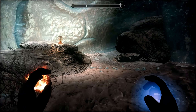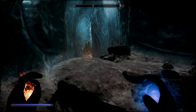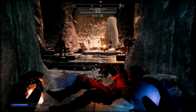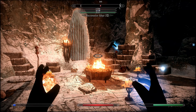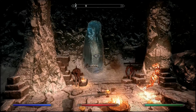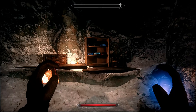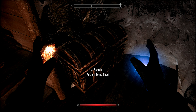Another necromancer and skeleton down, and we are rounding the corner. I believe this is the last necromancer we need to defeat until we get to the main room where the spell tome chest is. There's a goat - I hit my friend with the Unrelenting Shock spell. We've cast him aside and cleared this room. There is more of the dungeon and it does contain a Stone of Barenziah if you want to finish that, but this is what we're looking for: the Ancient Tome Chest.